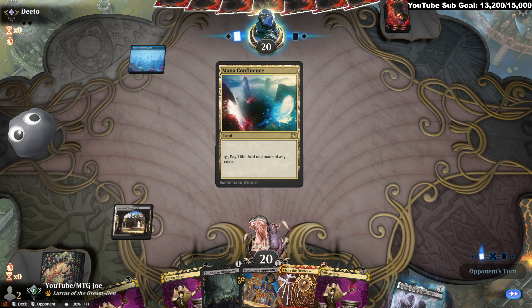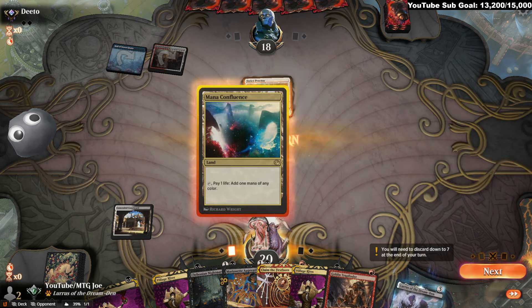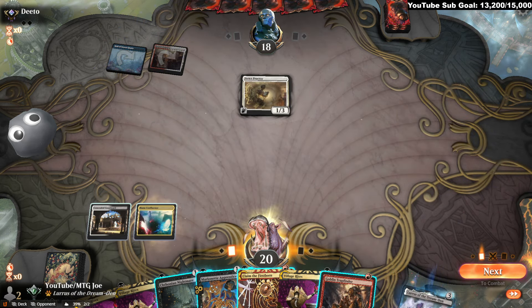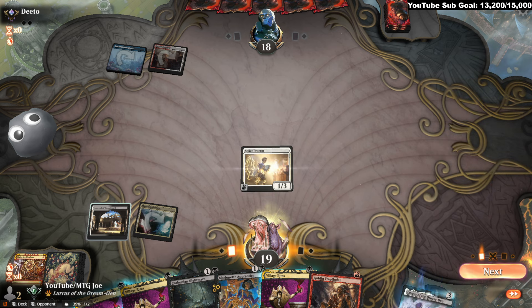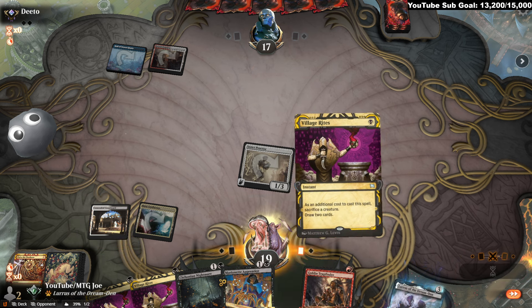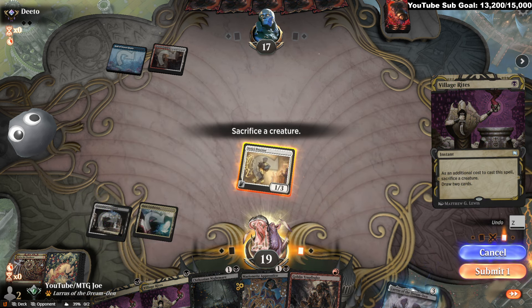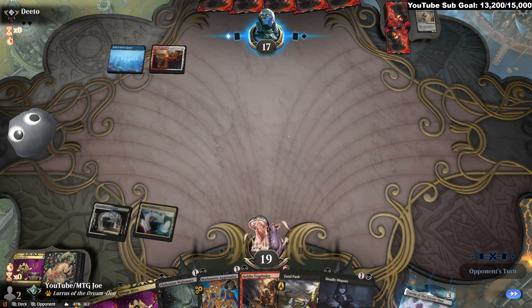My thought was if it was a creature deck, I have the Claim and Village Rites. I'ma borrow this for a sec — promise I'll give it back. Thank you for making my hand not a seeming pile of crap. Still need some action here.